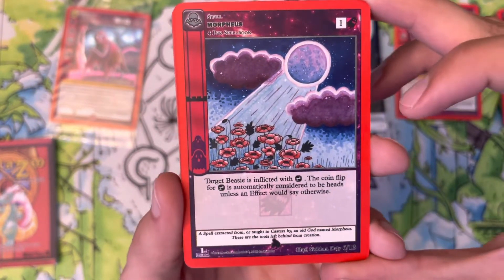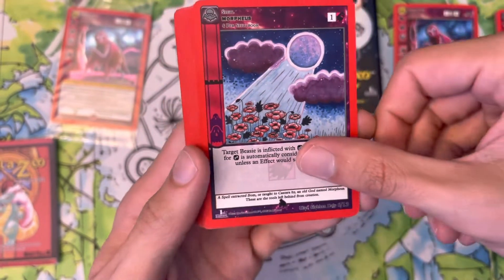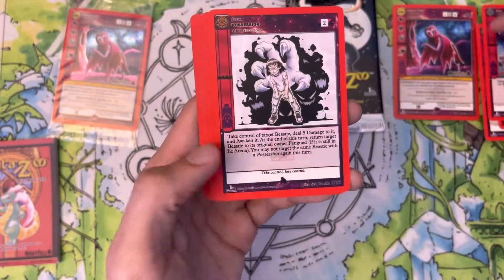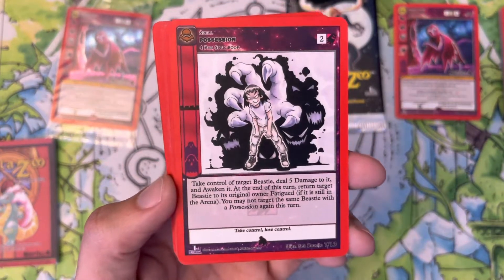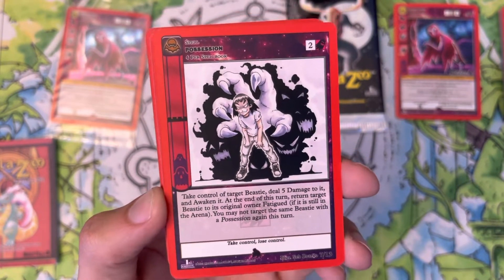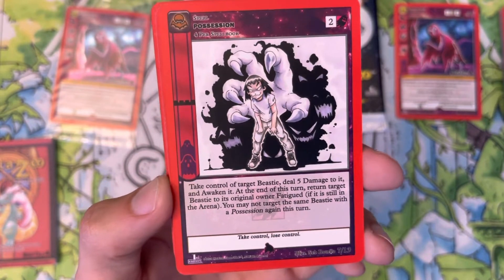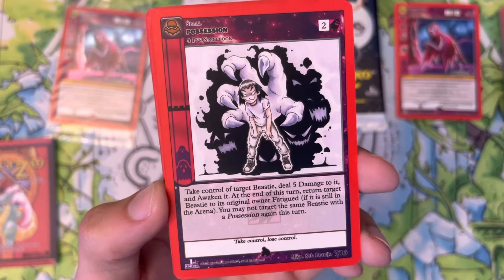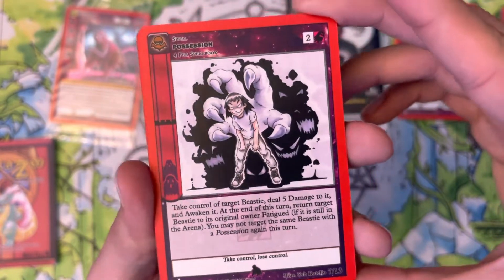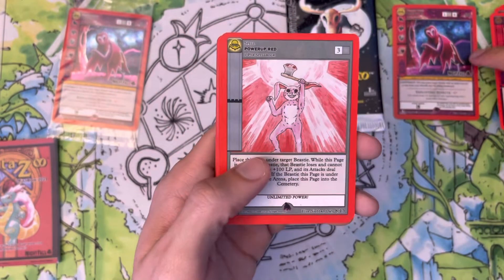Next we got Morpheus — a spell for one Spirit Aura. Target BC is inflicted with sleep; the coin flip for sleep is automatically considered heads unless an effect says otherwise. So for one aura we can sleep something. Four copies in the deck. Next we got Possession — two Spirit Aura, a spell. Take control of target BC, deal five damage to it, and awaken it. At the end of this turn, return target BC to its original owner fatigued if it is still in the arena. You may not target the same BC with Possession again this turn. Three copies of that.